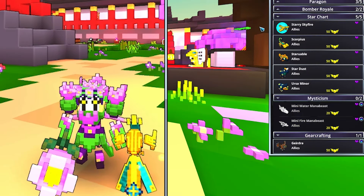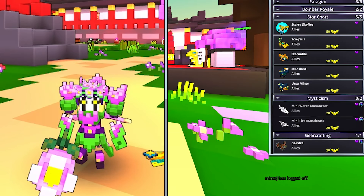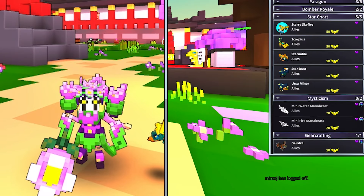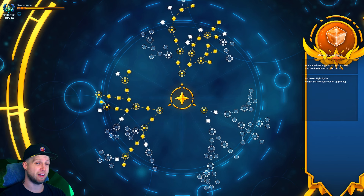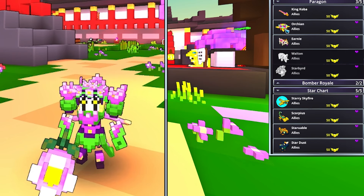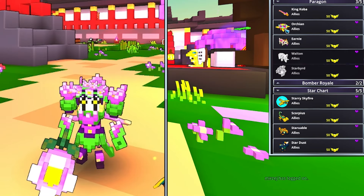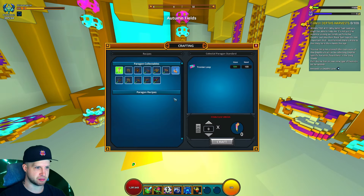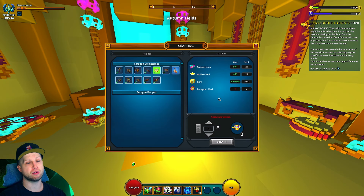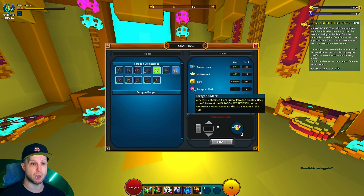For your ally, you have a couple of different options. There's going to be Starry Sky Fire, which is probably the big one you'll use because of the magic damage, the light, and the cooldown recovery speed. For this ally, you come from the hub, go over to the Grand Allure, and you're going to end up having this node anyway because of the light value, but it's also going to be what gives you Starry Sky Fire. Or Orchian — if you want to be a speedy class, because this will give you light, movement speed, and magic damage. It's a paragon ally, which means you need trophy and loops from paragon levels and a paragon mark as well.